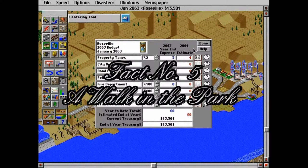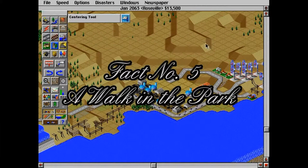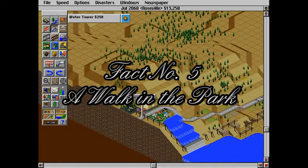Fact number five: SimCity 2000 has a unique ability in which cities created in SimCity 2000 can be loaded into SimCopter, which is a game where you're a police helicopter and you have to go rescue people, fight crime, chase people, put out fires, stuff like that. Or Streets of SimCity — I'm not 100% sure which that one was, because I actually had SimCopter for a while.